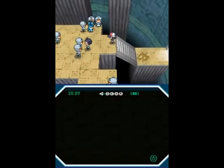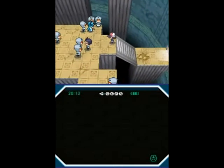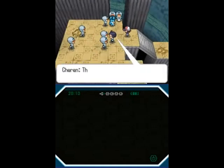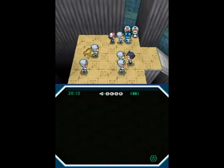At this point, things start getting kind of interesting. We have Bianca and Cheren holding off some Plasma Grunts, so finally some Grunts we don't actually need to battle. But I'd like to just talk to these guys for a bit. These two really could have held off more of these Grunts, because trust me, we're going to be fighting a lot in this part. A lot.